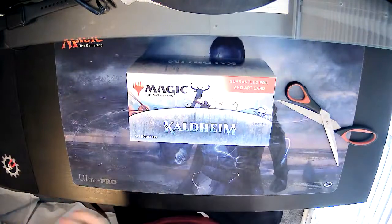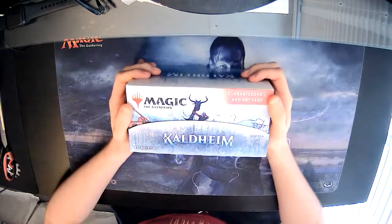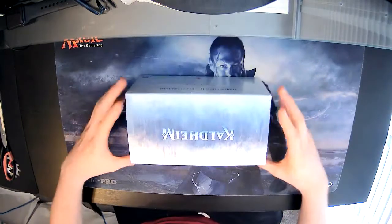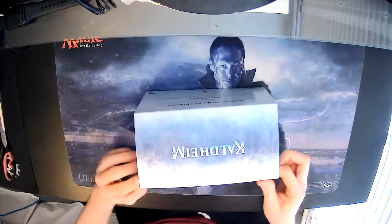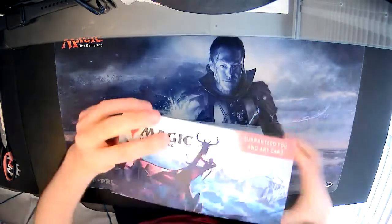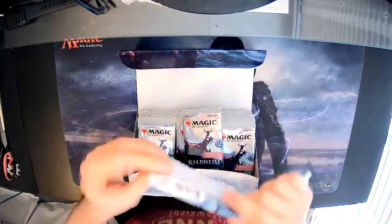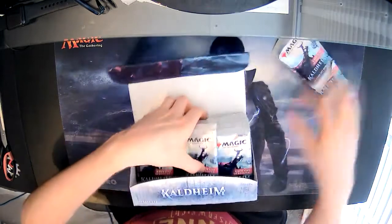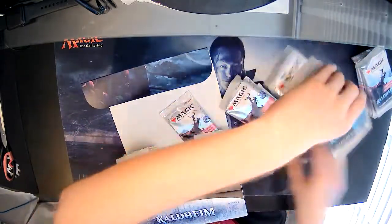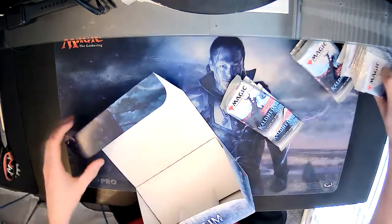I know for a fact that one card in here — Youthful Valkyrie — is going for about three pounds as an uncommon because it's really hard to come by. At the back you'll either get a token or a set booster card from something called The List, which contains cards from the history of Magic of varying value. I pulled a Scroll Rack last time. These packs are slightly damaged at the top — not great packaging from Wizards. Let's hope the cards inside are fine.